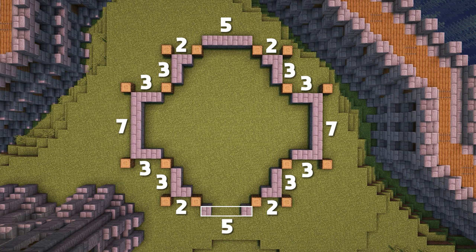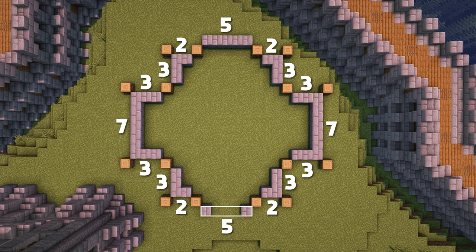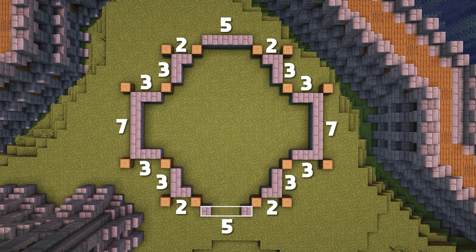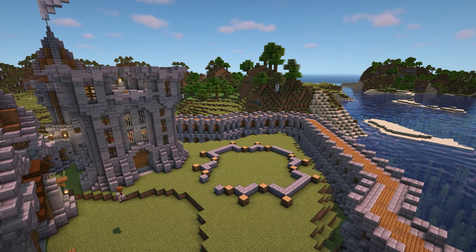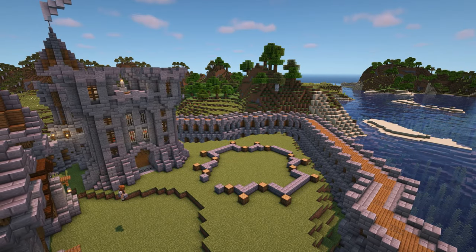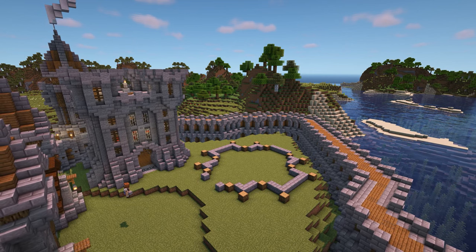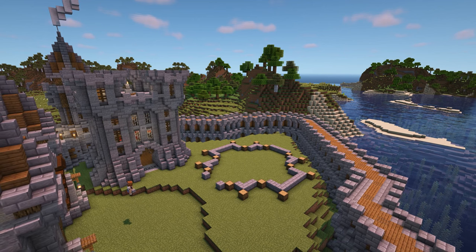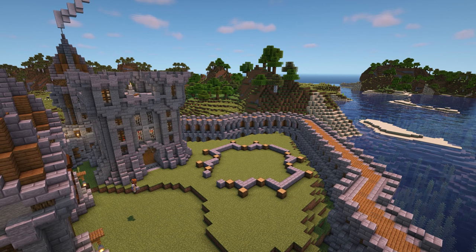Here's the outline of the build. I've marked this out using stone bricks and oak logs and it's placed on the same level that the keep is on, towards the back of the upper district. Here you can see the outline in relation to where the keep is. It's quite a tight spot so you might have to move the outline around a bit in your own worlds to get it to fit correctly. Just make sure there's a gap of a few blocks between the main walls and the keep to make sure you have enough room.